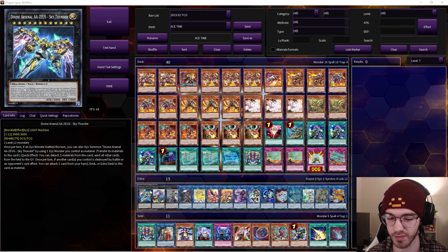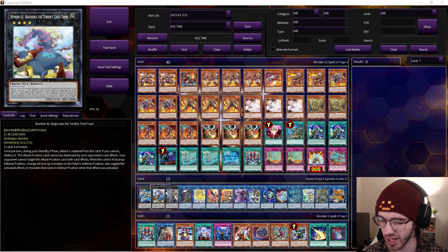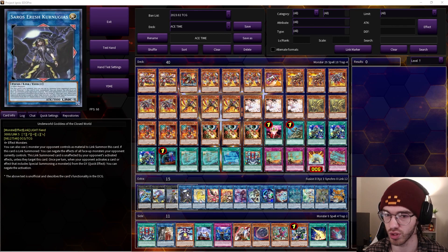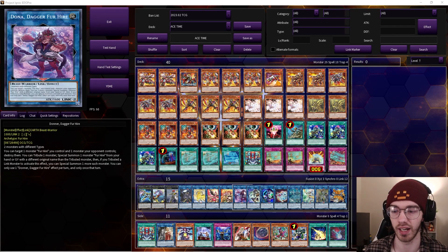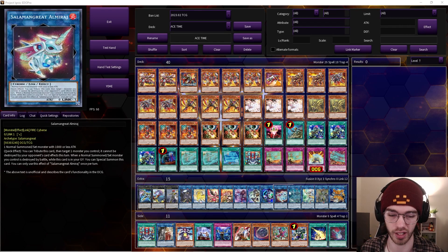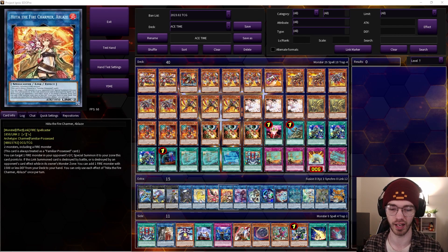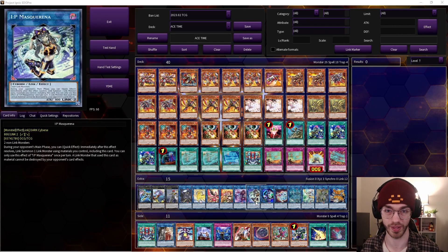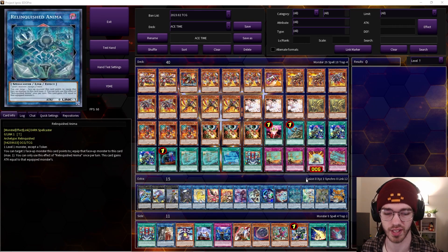The extra deck is a generic suite: Zeus, Baguska, and Exciton for when you go into xyz plays; Underworld Goddess because you mostly end on IP Masquerena and the deck has trouble with really big monsters; Knightmare Unicorn, Knightmare Phoenix, Knightmare Cerberus, IP Masquerena, Hita, Donner, Almirage, Selene, Accesscode, and Servius. The cards I mainly go into are IP, Hita, Underworld Goddess, and the link ones. The main deck is just filled with huge bodies so you often just beat your opponent to death.